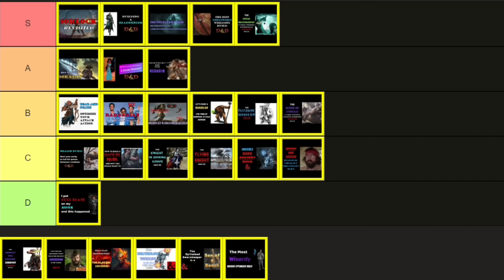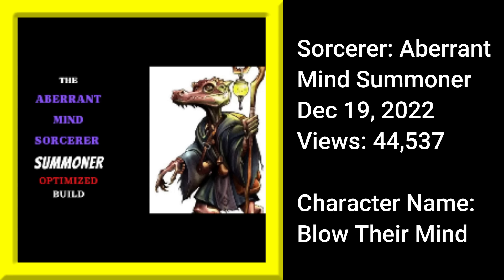Then on December 19th, I released a Sorcerer Aberrant Mind Summoner. Up to this point, the only Aberrant Mind build I had released was the Tommy Chong joke build. So this Kobold Sorcerer, who is a thrall to an Elder Brain Dragon and optimizes around the Summon Aberration spell, is also largely a guide to the Aberrant Mind Sorcerer — and how to use Psionic Sorcery to juggle spell slots and sorcery points for more flexibility. Draconic Cry is used to provide advantage on the Aberration's attacks, allowing for a significant damage Nova when you want it — and that's not available to the other summoning builds. Views are decent at 44,000 plus — good enough for B tier.